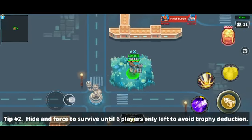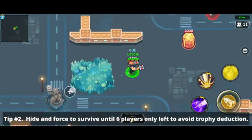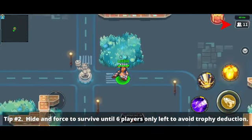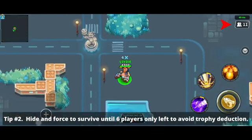Tip number 2: Hide and force to survive until 6 players only are left to avoid trophy deduction. The number of players remaining is displayed in the upper right corner.